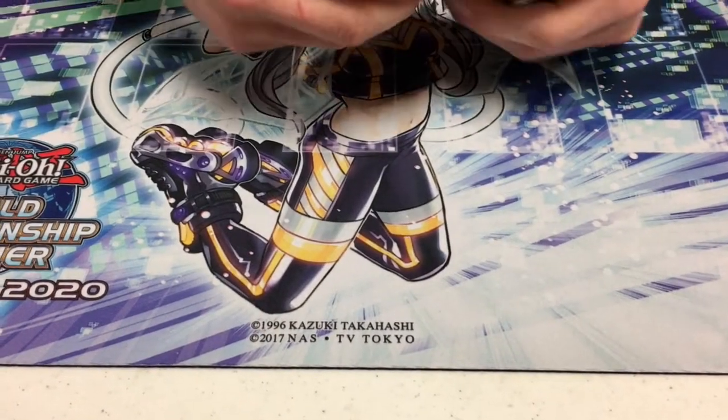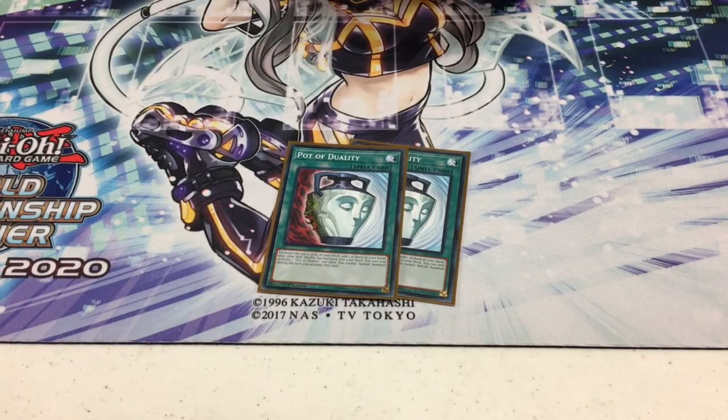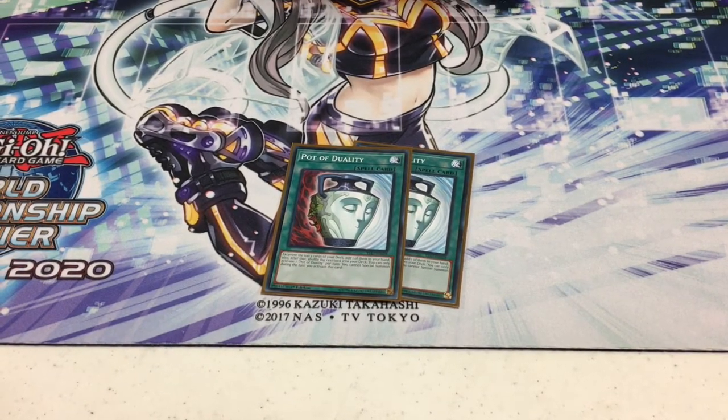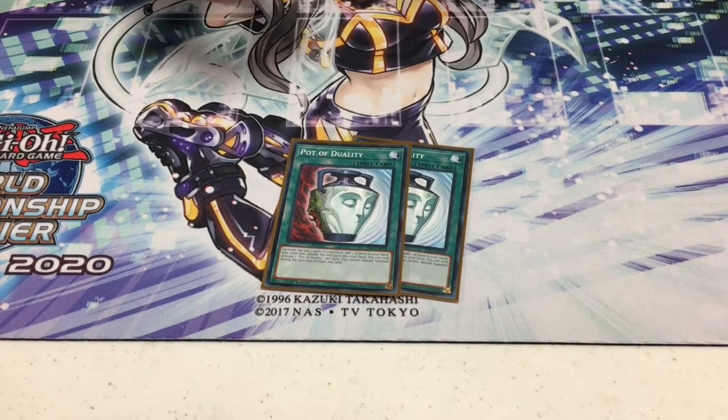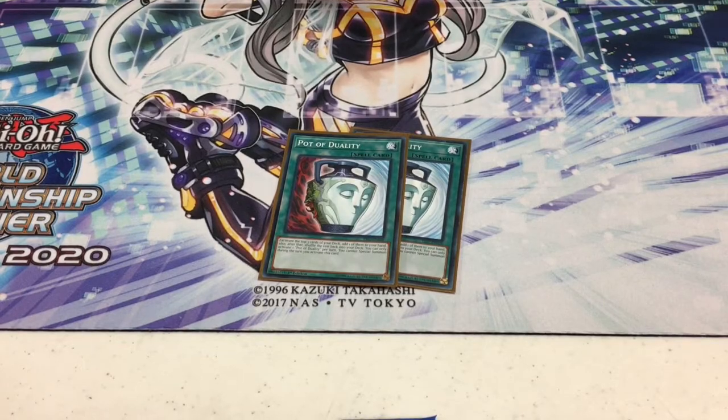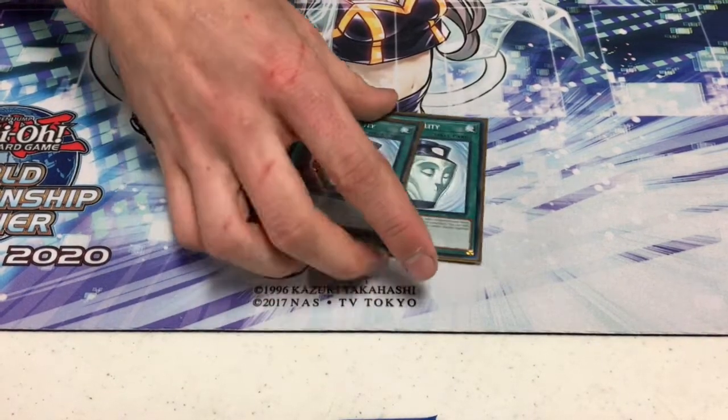I ran two Pot of Duality. This does conflict with Instant Fusion, but in a deck that relies so much on its core normal summon, you absolutely need to see either Spoofing, Marionetter, Metal Seek, or Altergeist Manifestation. Pot of Duality came up a lot today — it's kind of a must now.